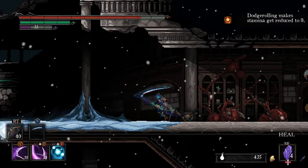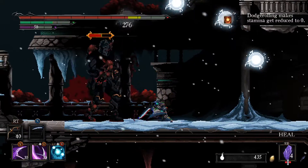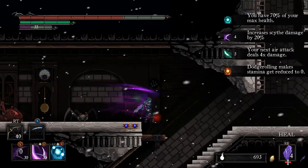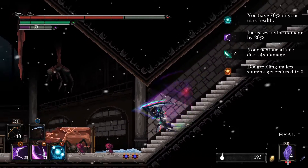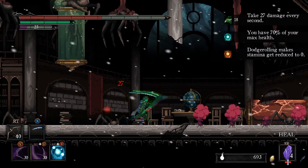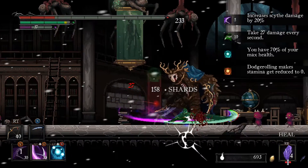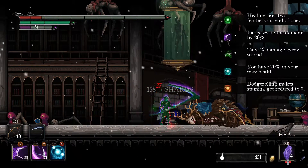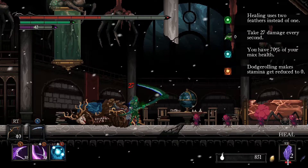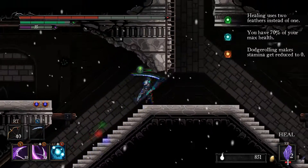Dodge rolling makes stamina get reduced to zero percent - okay, that I can work with. So this one next. Don't dodge roll. We're at double feather cost, and poison is dealt with now. I hope - we didn't get poisoned.